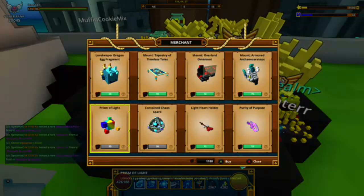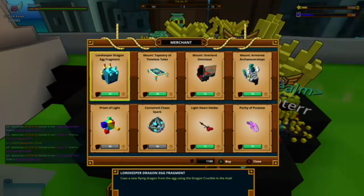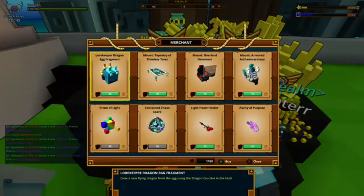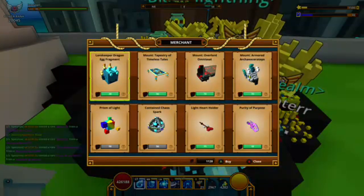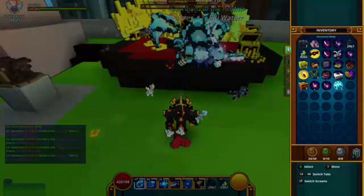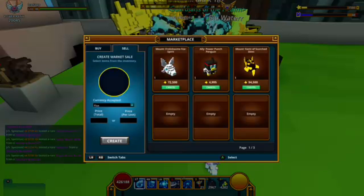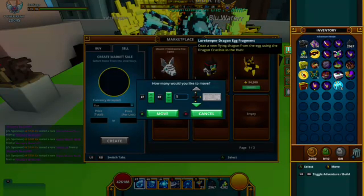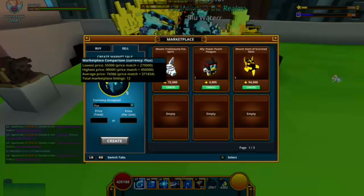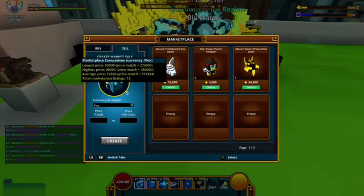Let's talk about this big one — the Lorekeeper dragon fragment. Why is it so amazing for endgame players? If you buy five tokens — it doesn't say 'cannot be traded' in the description — so if you're desperate for money and you want some flux and you have a lot of dragon coins, they're currently going for 55,000 flux each. With 150 dragon coins you can get almost 300,000 flux — that's a lot.